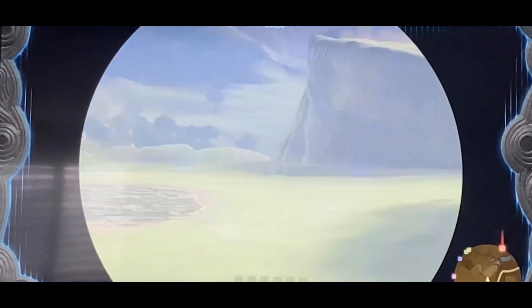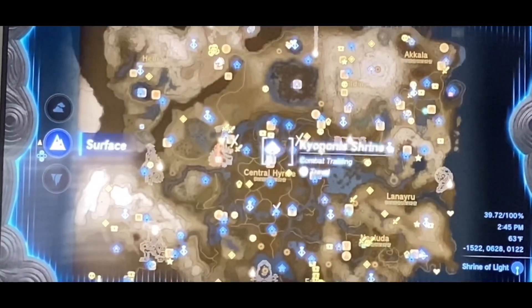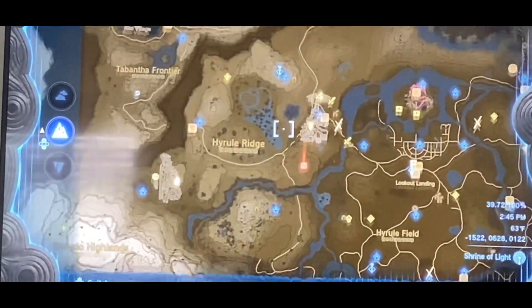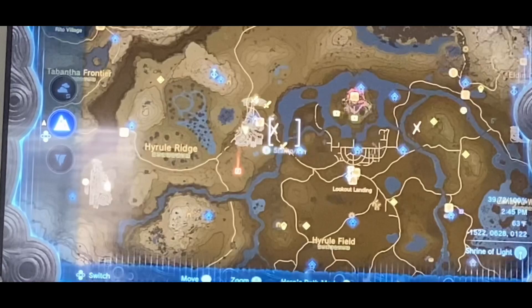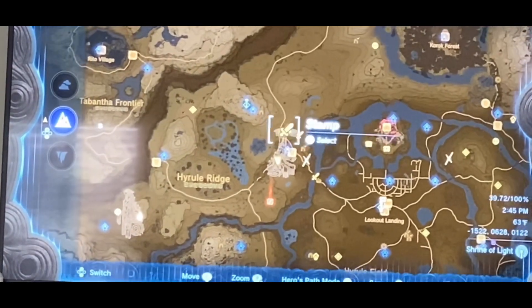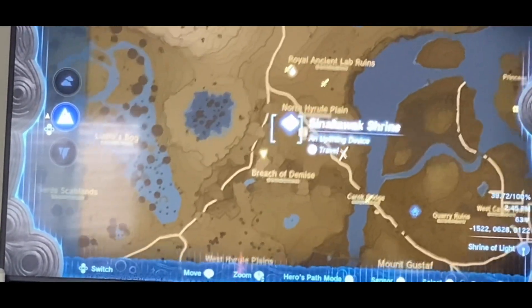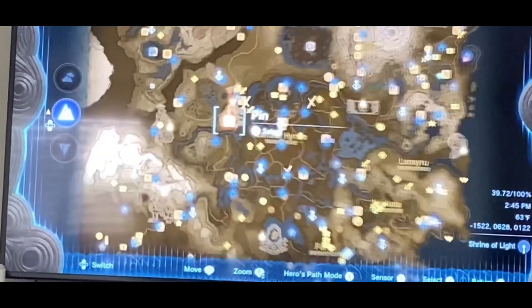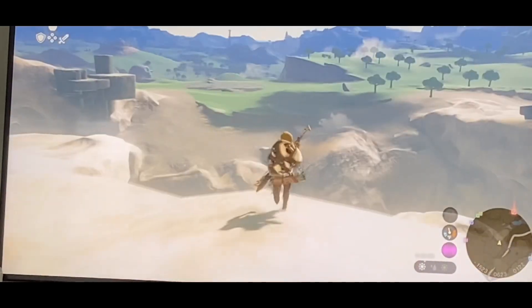So I'll just speed up the process and go over to that Lynel real quick. Where it's going to be is next to Hyrule Ridge, which is on the left side of Lookout Landing, near the Lindor's Brow Skyview Tower, also by the New Serene Stable. Next to the Sinawak Shrine — we're going to come over here to the West Hyrule Plains, and this is where our Lynel is going to be.